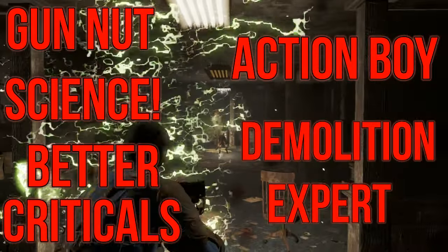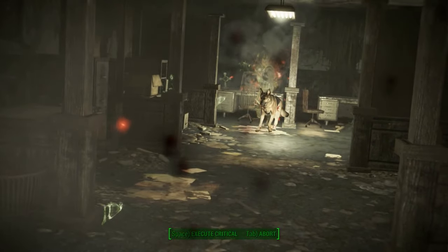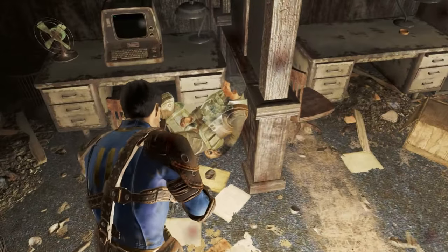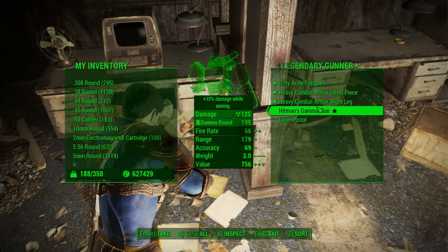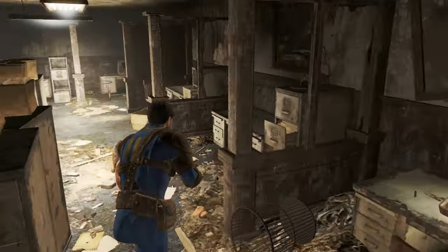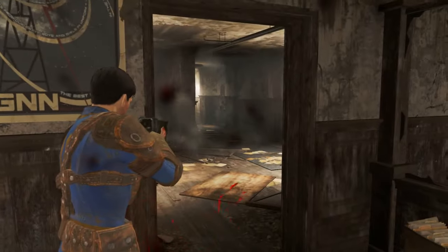The recommended perks for this build are Gun Nut, Science, Better Criticals, Action Boy, and Demolition Expert. Gun Nut and Science are going to give you a ton of choice in how to mod out your weapons, and the Science perk can also help with armour modding. The Better Criticals perk means that whenever you use a critical shot you deal bonus damage, making your criticals powerful enough to deal with tougher enemies. Action Boy is a really handy perk — it will make VATS more viable in prolonged combat, keep you moving faster, and ensure you aren't waiting behind cover for your action points to refresh.